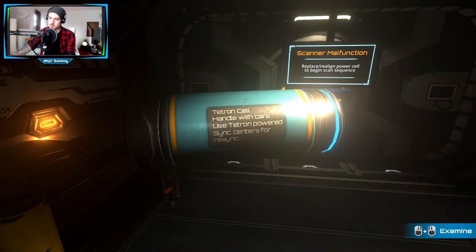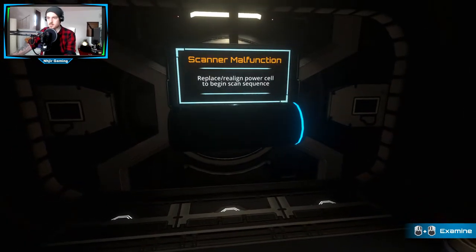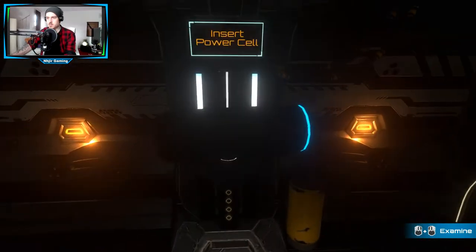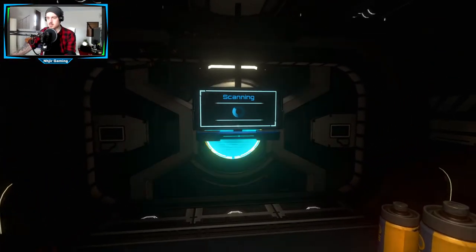Zeig mal her, was steht denn da drauf? Eine Tetronzelle. Scan Modification. Die Powerzelle. Wo müssen wir die hintun? Die müssen wir irgendwo... Powerzelle. Powerzelle. Sehr schön.